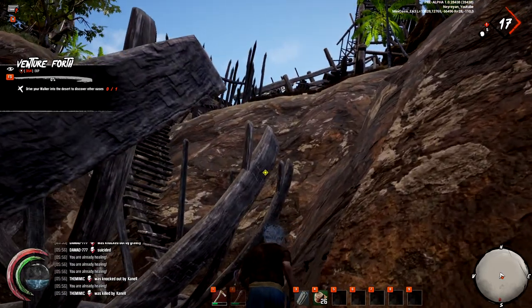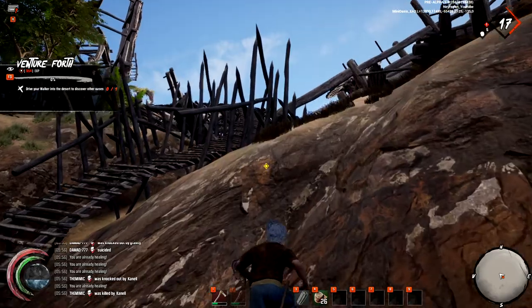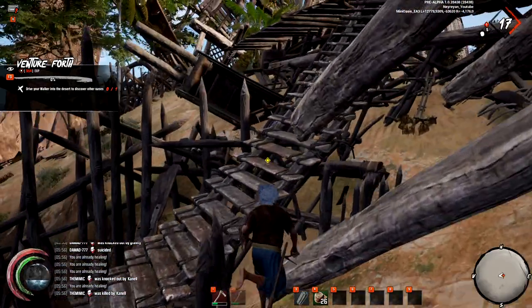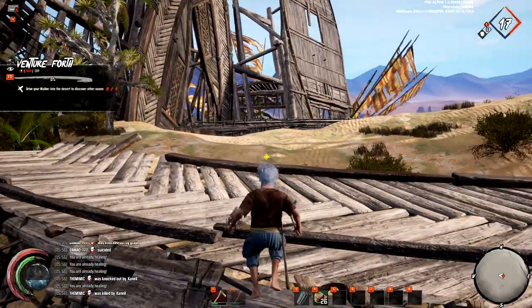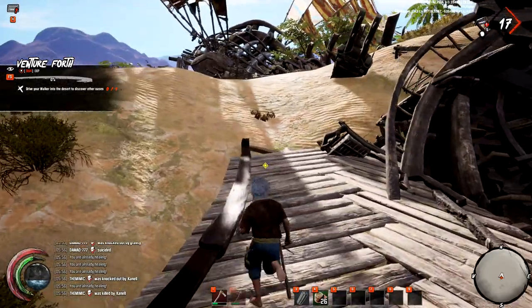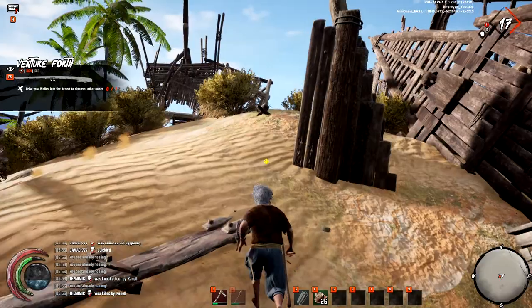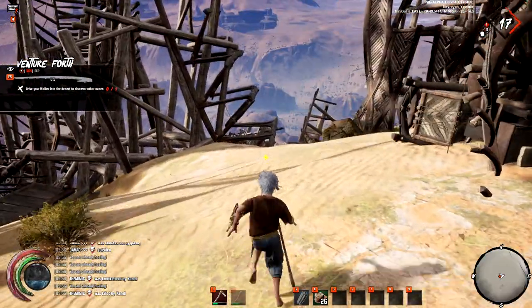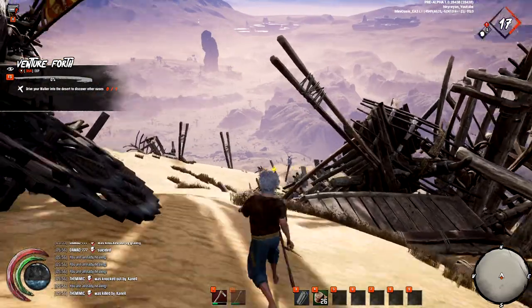I think she's running away because she doesn't want to fight me alone. The goal was to explore the place, but I guess you saw the PvP mechanics and kind of how the game is. You can spawn at your bed or at your walker. Not in the mood for fighting, to be honest.